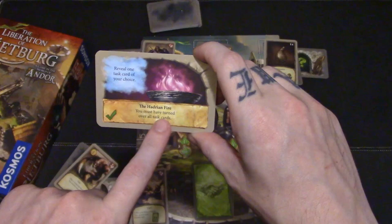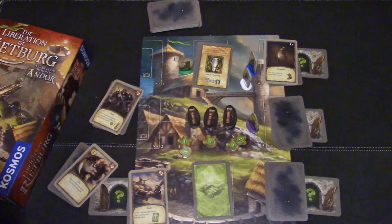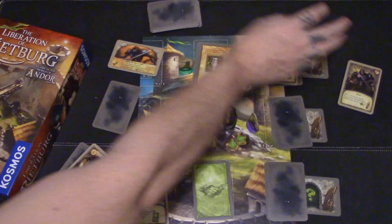Now, this one right here says to reveal one task card of your choice, and you must turn over all the task cards. They can be not so bad — but this boss right here, you must defeat him. His strength is equal to the number of creatures in your trophies gallery. So when you defeat a monster, it goes up there, and sometimes it's going to come into effect.